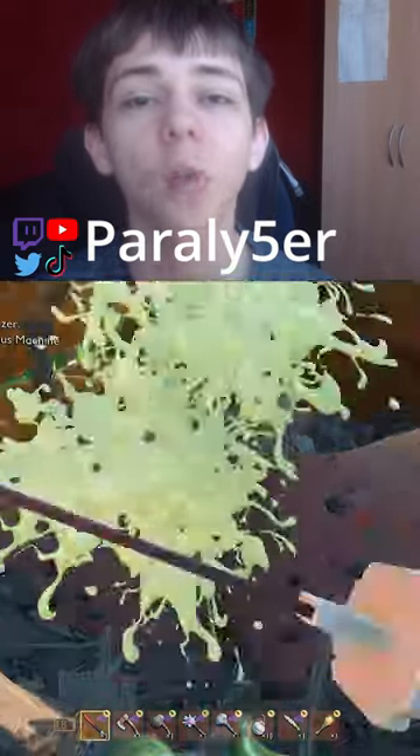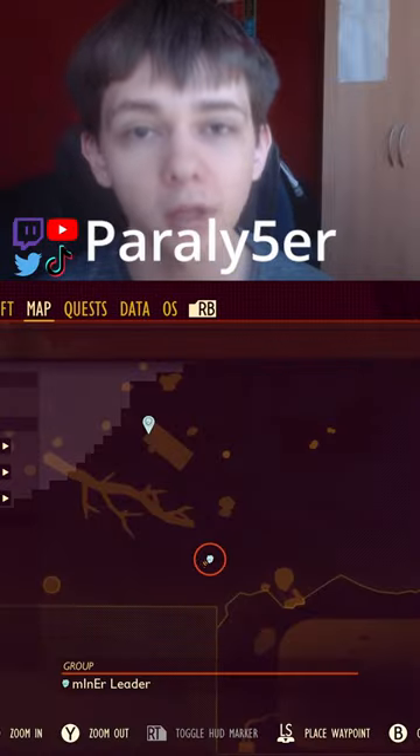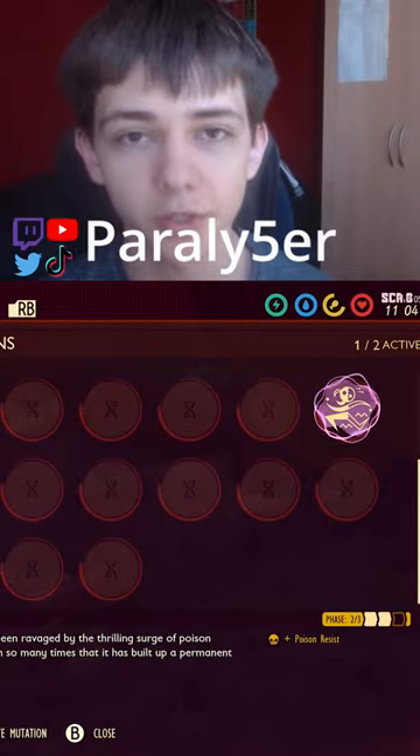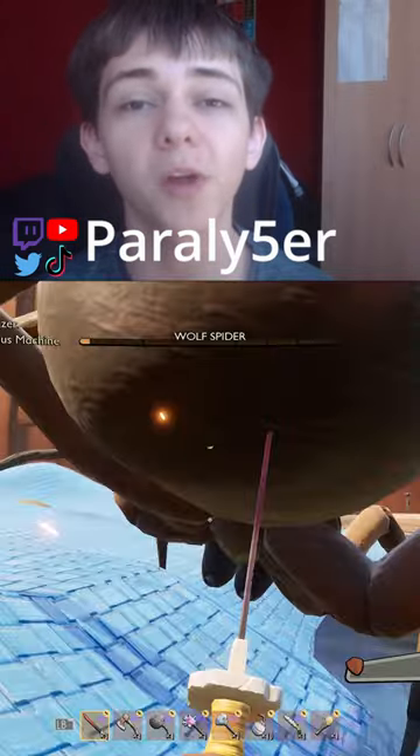Then, as you can see, when I kill the 5th wolf spider — as shown by the data tab on the cards — this unlocks tier 2 of Mithridatism. This reduces poison damage by 50%.